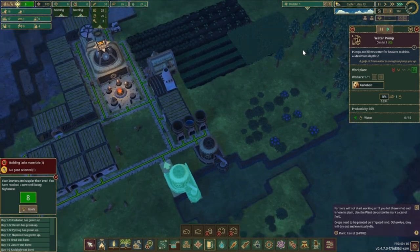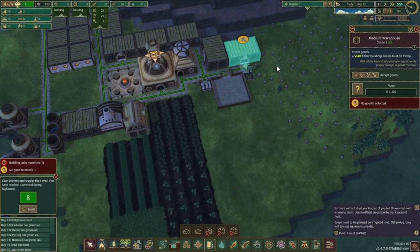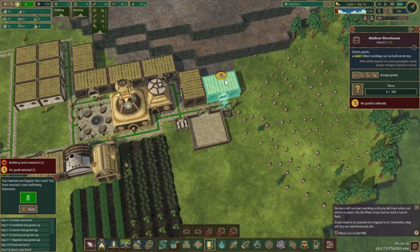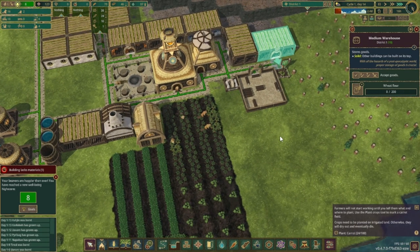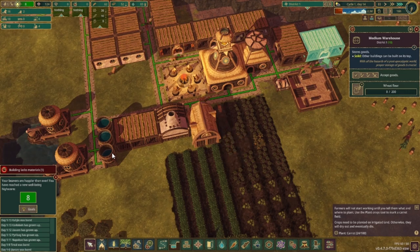If you hear my dog in the background, he's a bit sick right now — probably a cat running through the yard. Let's sort out our storage. We have potatoes, berries, sunflower seeds, and now we have a drought in two days. Carrots, grilled potatoes, and wheat. We can put this as wheat flour — we're not going to use that right now, but it's nice to add the storage. Our water is going back up, which is good. We have a good bit of water, hopefully enough for this drought season.